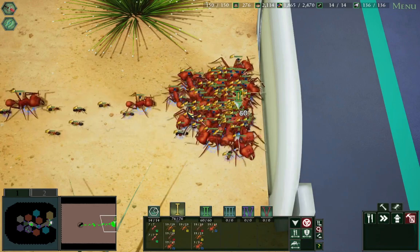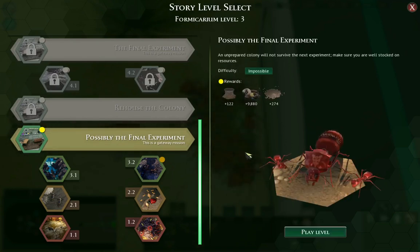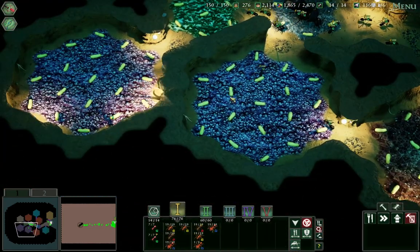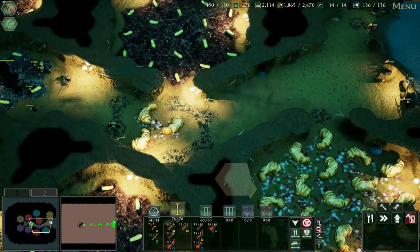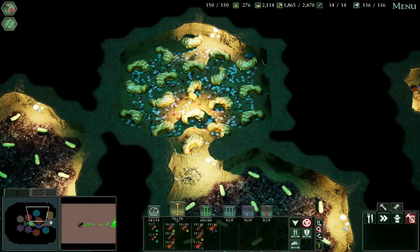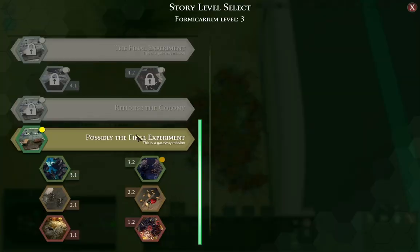With that out of the way, let's get to the Formicarium Carrying Challenge. I always want to click Menu for some reason. So, possibly the final experiment. You'll notice I haven't done Frontline on Impossible with Challenge yet — I'm skipping it for the time being. My setup: I have two groups of Black Ants, all level 3; two groups of Wood Ants, all level 3; and two groups of Leafcutter Majors — one is plus-three Leafcutter Majors, and one group is fully upgraded. I think I should be strong enough to do this challenge, so let's start it.